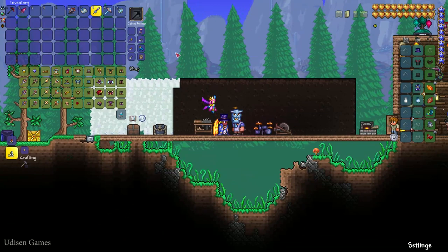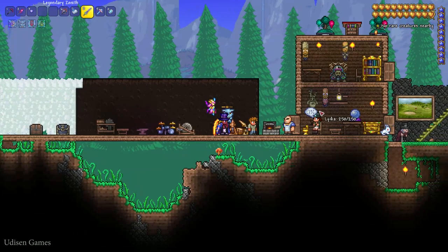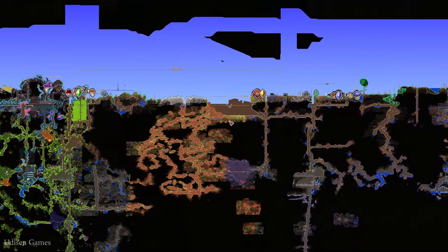Step number one: find the Tavern Keeper NPC, press the right mouse button, open the shop, and buy the Eternital Crystal Stand — which looks like this — and also the Eternital Crystal. Then drop the crystal into your hotbar.